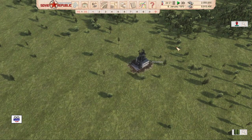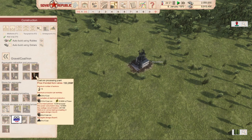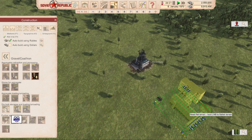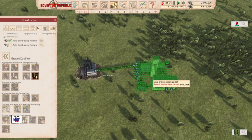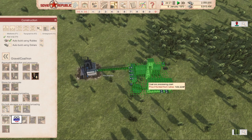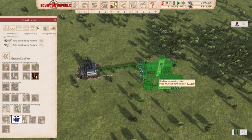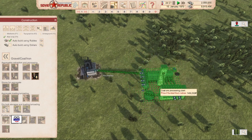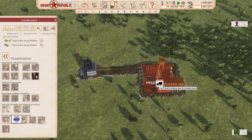The next thing to do is to build a coal processing plant. We go to Construction, then Gravel, Coal, and Iron, and there is a Coal Ore Processing Plant. We left click on that and bring it out. You can see a number of different connections — it has inputs and outputs. That little green connection shows a conveyor belt connecting to this coal ore processing plant. This is a pretty good location in that the building is green. I think for now I'll just move it off to the side a little bit — one coal processing plant is all we need to start. I left click and I've built my coal processing plant.